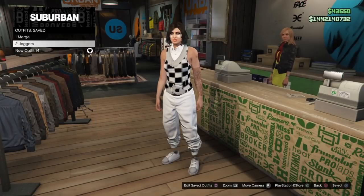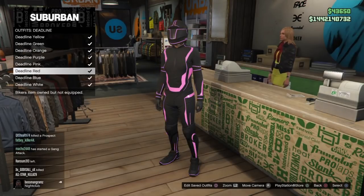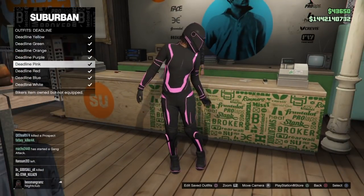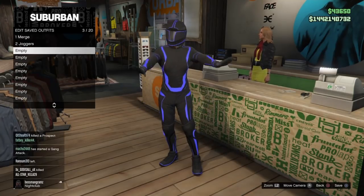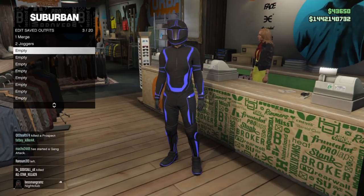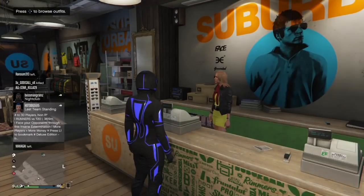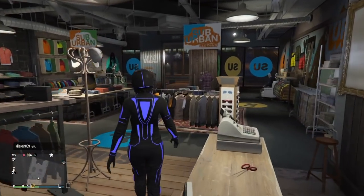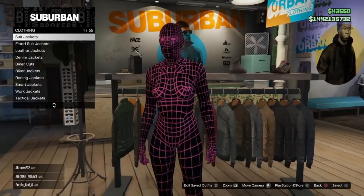I'll show you how to have both of those on at the same time — it's an old glitch but I wanted to show it again. You need the Bluetron outfit purchased, and under bodysuits you need one of the luminous, electric, neon, or wireframe bodysuits purchased. Then under fitted suit jackets at the clothing store, you need any fitted suit jacket purchased — because when you go to your interaction menu, inventory, body armor, and scroll through those armors at the bottom, they turn into armor you can't normally purchase. That's a really old glitch you can use to merge racing gloves onto this body armor as well.